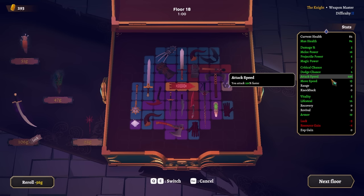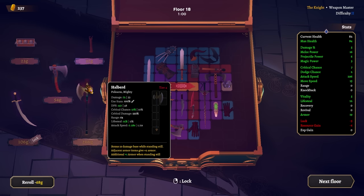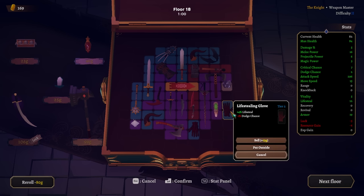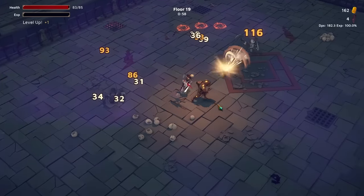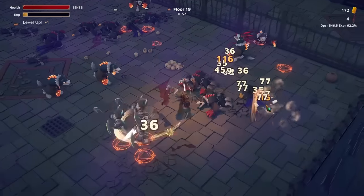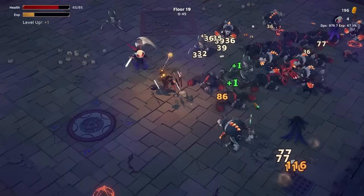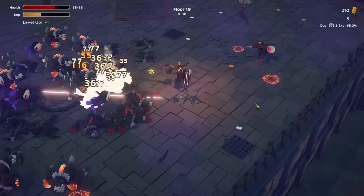We can fit a twofer. Dragon blood elixir — we're at 12 lifesteal. Luck is in the negative but it doesn't seem like it really makes a difference. 300 attack speed — yep yep yep! No bonus base damage while standing still — armored. There's some cool stuff going on with that, I just don't think I'm gonna fit that in time. Some flat melee power — sure! Wave 19, here we go.